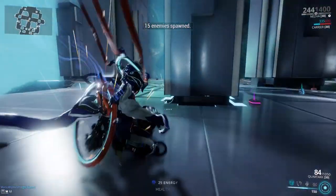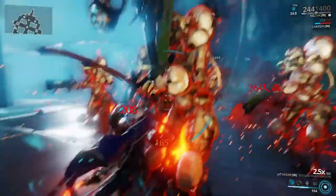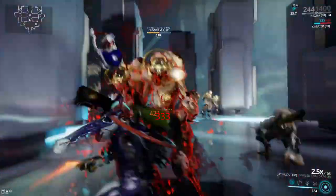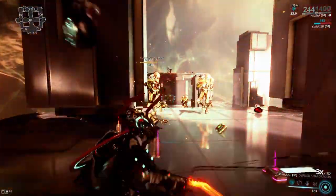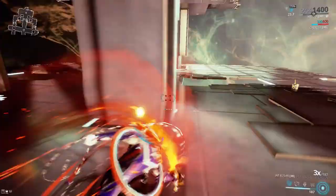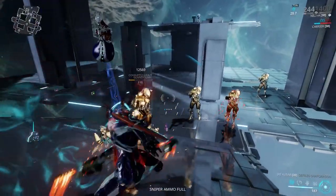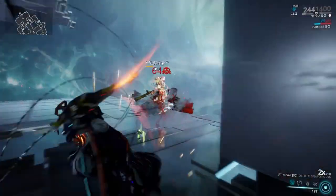So this is the Condition Overload build. You're going to see the ramp-up in damage real fast. Look how fast this thing is moving too. A nice thing about Gas is that it keeps eating their health for like six seconds — similar to what Viral does. It just keeps eating their health, and it makes Toxin Clouds that will damage enemies. The slash ticks are doing about 2,000 to 3,000 damage per tick.